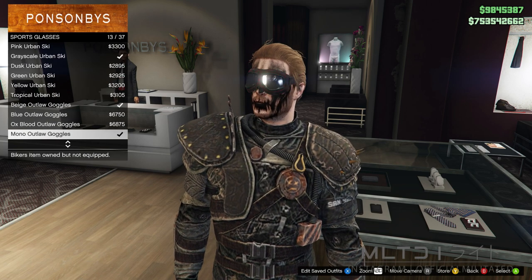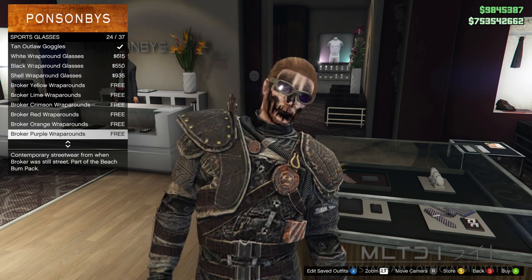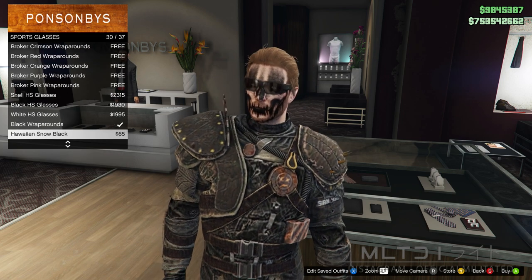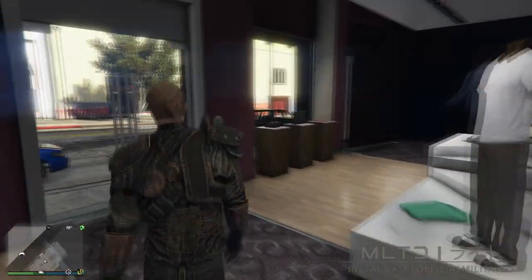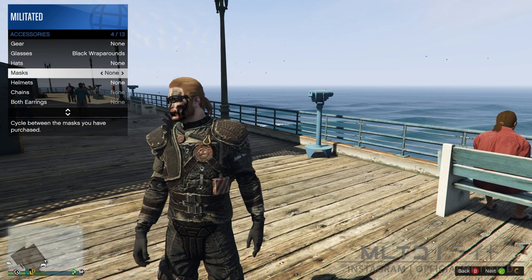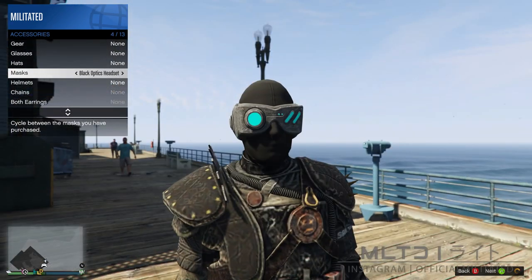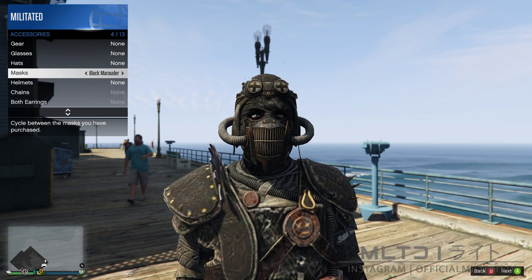However, if you want something that stands out a bit more then you can use any of the wraparounds which have the coloured lenses. Either way we're then going to leave the clothing store and head over to the telescopes at Del Piero Pier. You can also use the telescope in your high end apartment but sometimes that will not work. In the interaction menu we're going to go into style and accessories and scroll down to masks. From here you're then going to press left until we get to the black marauder which we purchased earlier on.